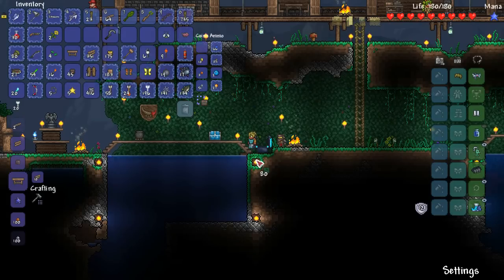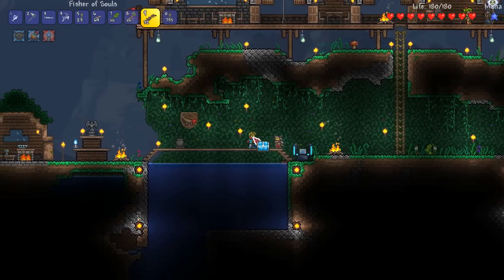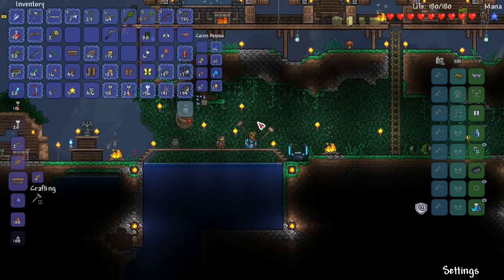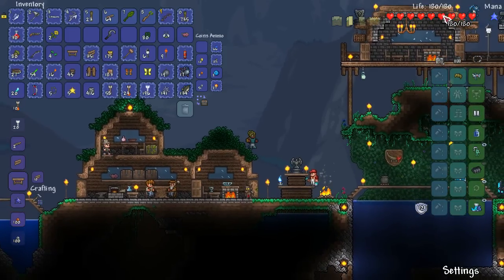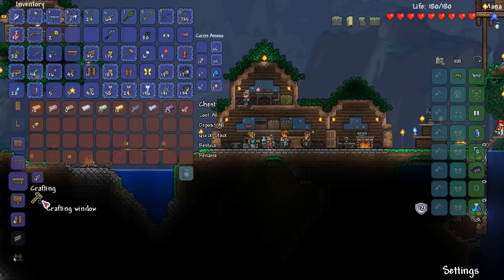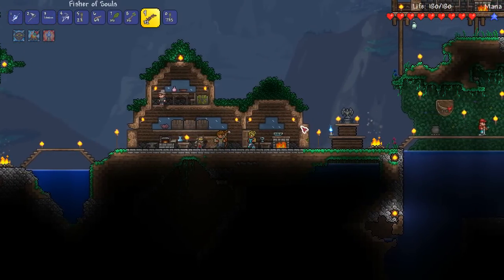There's a weird thing in Terraria where you need to move in from the sides — naturally placed walls you can't override. You can't even hammer them either, which is so bizarre. So you have to dig in from the side. Anyway, I think what we'll do guys — I know it might seem a bit crazy because I've only got 180 health — but I think we're going to take on Skeletron. I think we're ready. We've got the right weapons and I should be able to dodge him.